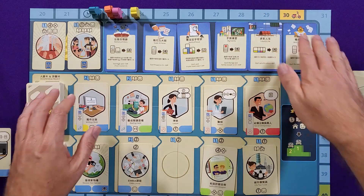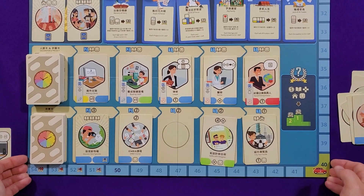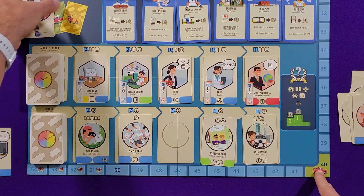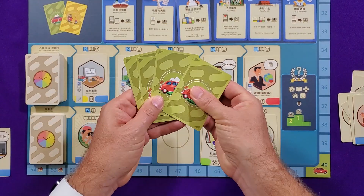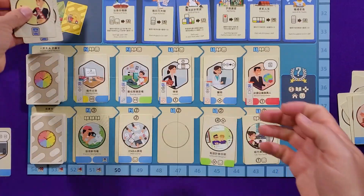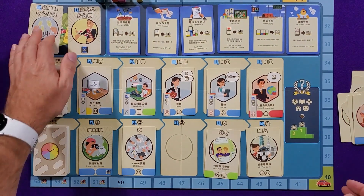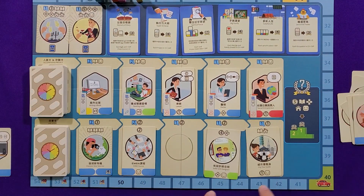Reunions continue until the next milestone, at which point you discard those reunion cards and pull out two new ones, replacing all the achievements. You continue until you end your turn at age 50 or higher, at which point you retire and stop playing until everyone else finishes. If you go past 50, there are negative victory points you'll incur.